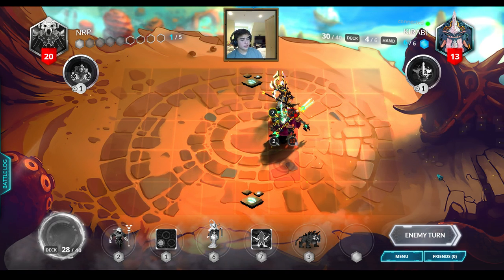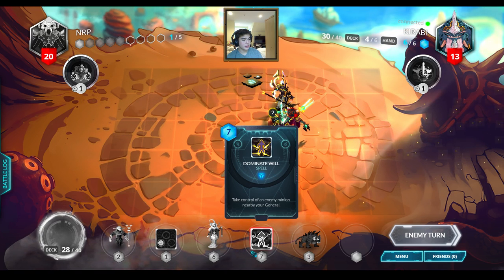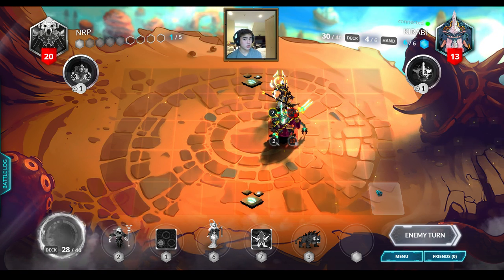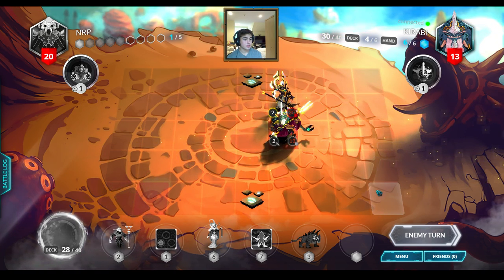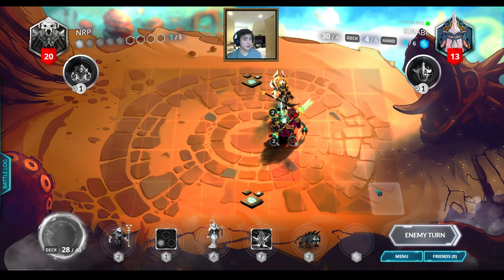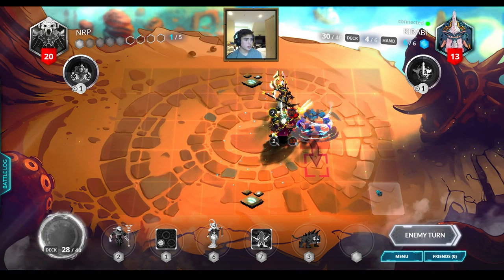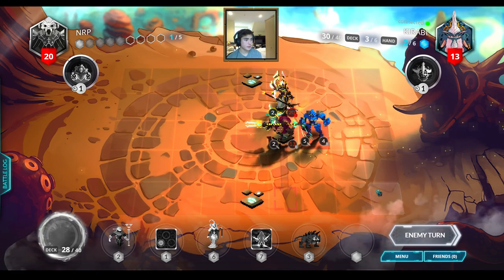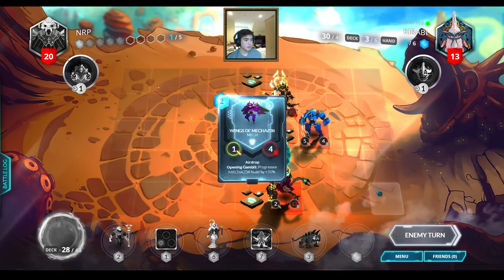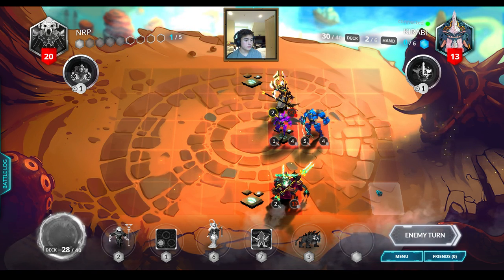I top-decked a pretty good card — Dominate Will. I can't quite play it next turn, but the turn after it's a really game-swinging card: simultaneously disable a big unit for the opponent and bring it to your side. He's playing Chassis of Mechazor, then Wings of Mechazor — he's building up the Mechazor.